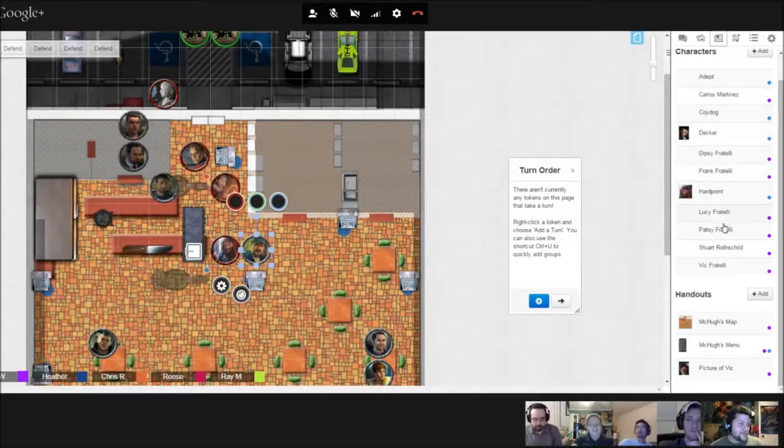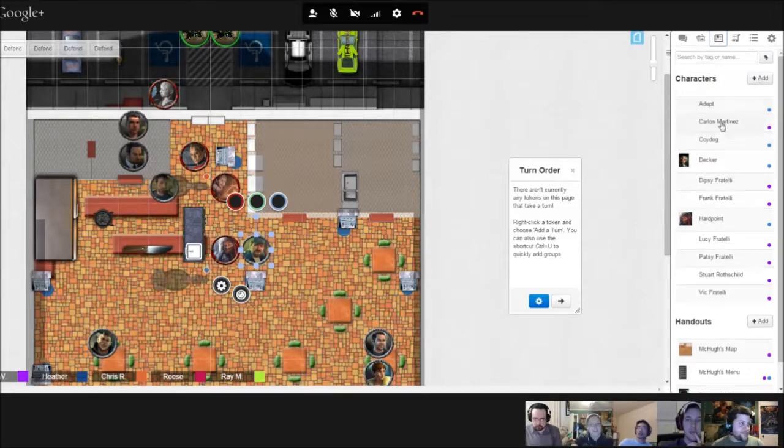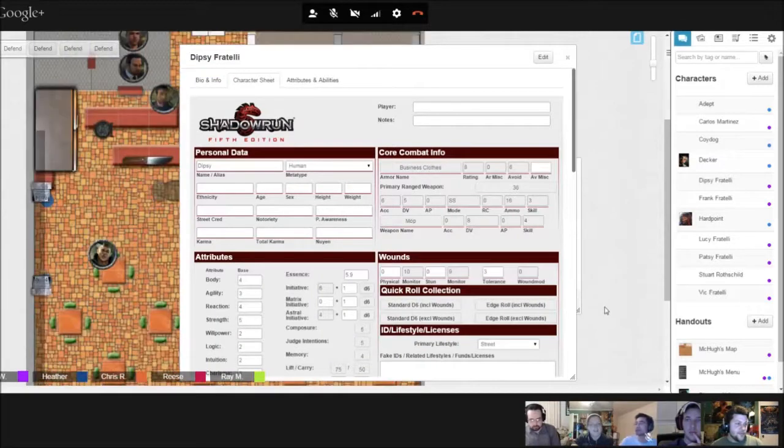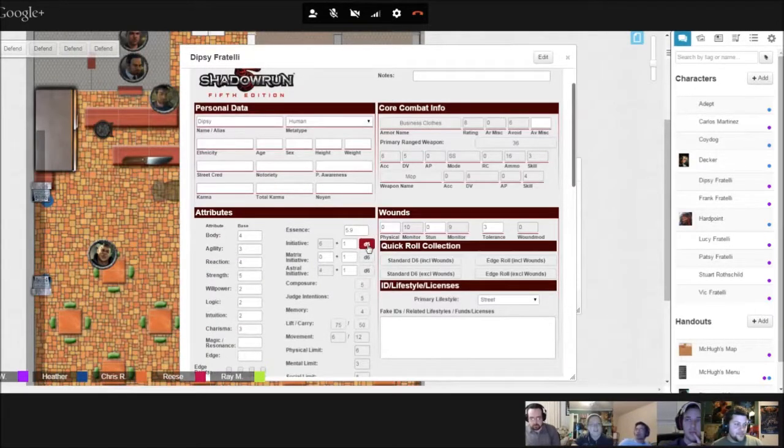All right, I gotta look up real quick how the drones work in initiative. Wait, how do I roll for initiative? It should be an initiative thing. Under attributes, there's an initiative button. Drone... oh, initiative. Okay then.